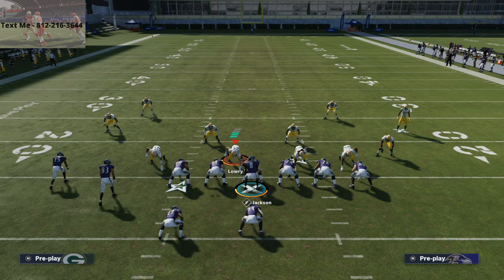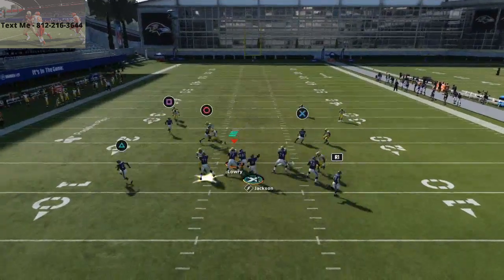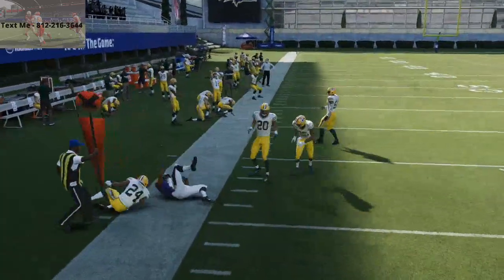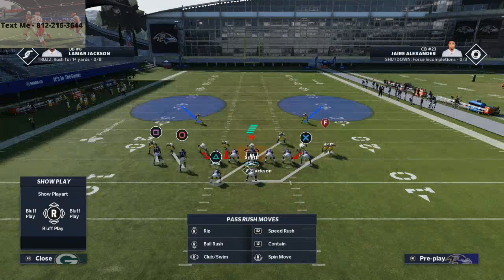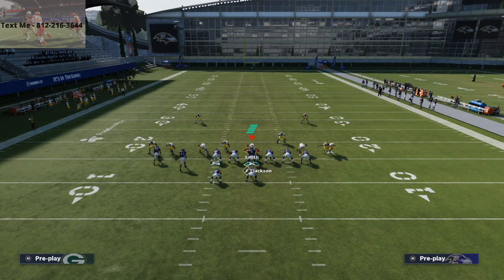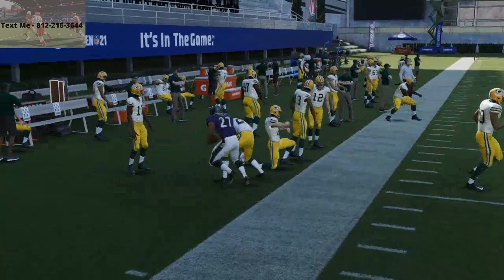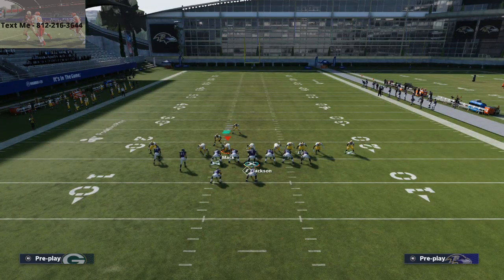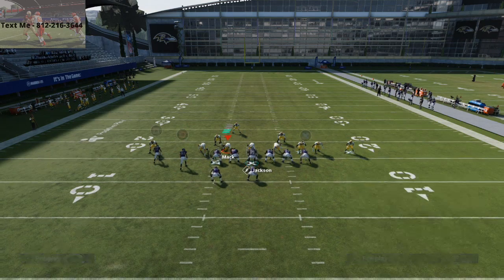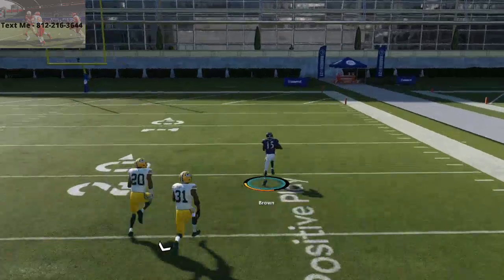There are quick passes in this scheme too. You can run the flats play — wheel routes are really good this year, so you can quick pass that route to the back and in man coverage he's going to destroy it. In the far tight slot in man coverage, notice it's the linebacker guarding the running back. Put that back on a wheel route, lob it out there, and you're out for 15 yards. Once the defense brings a safety over to cover that with a purple zone, you now have the deep post route to Marquise Brown open. Just lob it over the top and let him do what he does best.